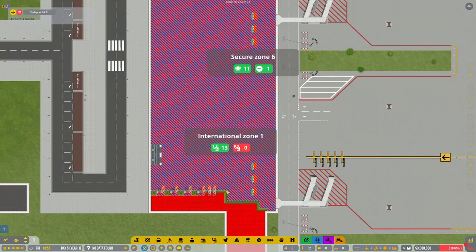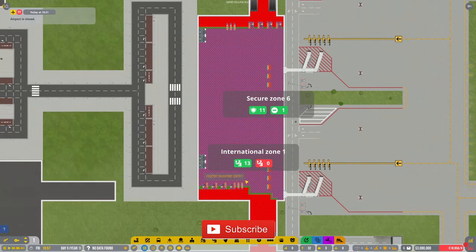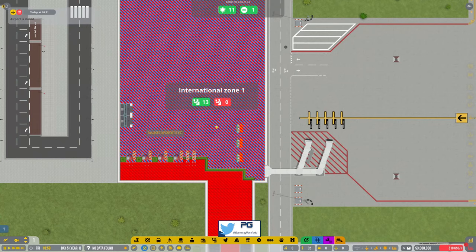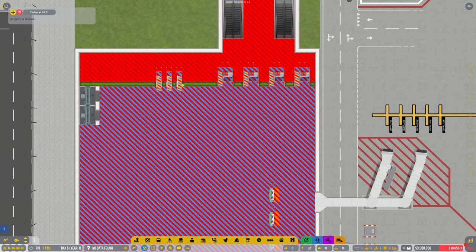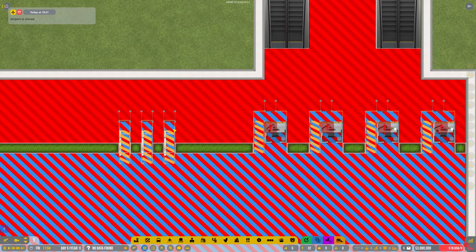Hey guys, welcome back to Penfold Gaming for another episode of Airport CEO. If you missed the last episode, I'm having a bit of a struggle with the international zoning because I can't get the passport check-ins to work as such. I thought I did them the right way around but I think I've done them the wrong way around.